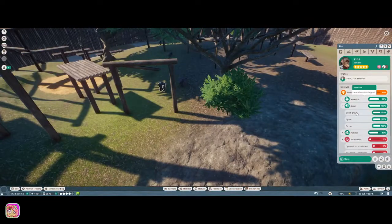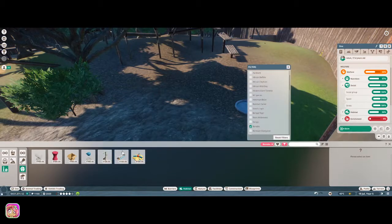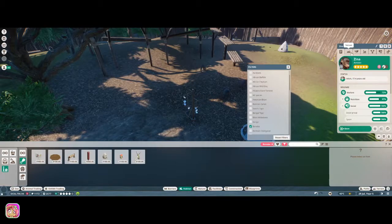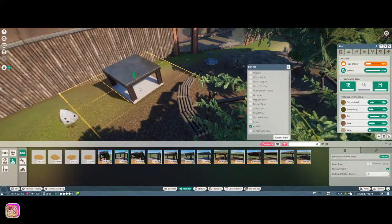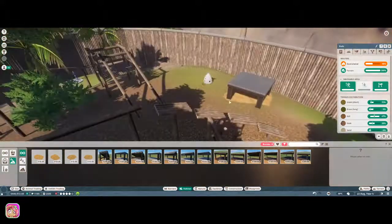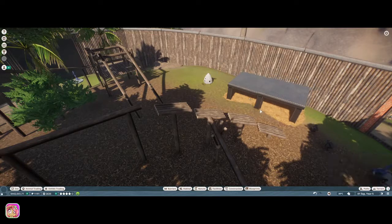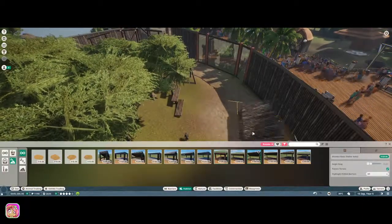We needed to add more chimpanzees because their social score was low. Now at the bonobo habitat - I don't know if it's the space or what, but their enrichment need is incredibly high. We're not going to be able to fix it all but we'll do what we can. I added some shelters using blueprints because I just want to get through the career mode without making this a three-part series.